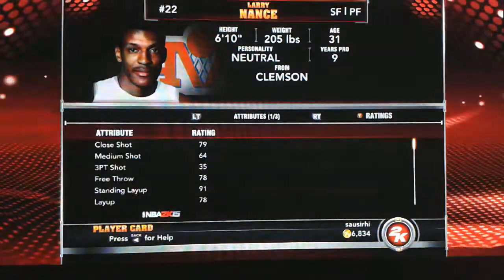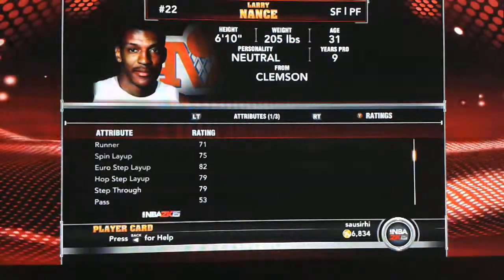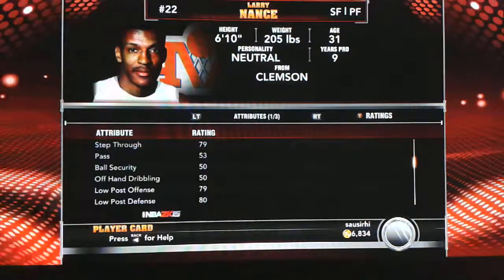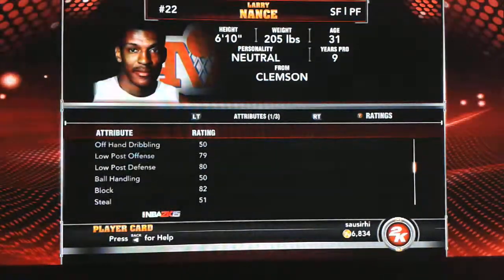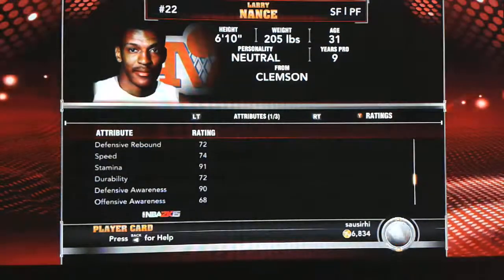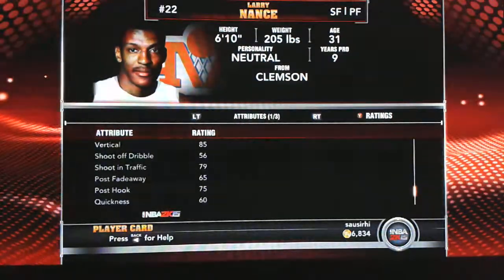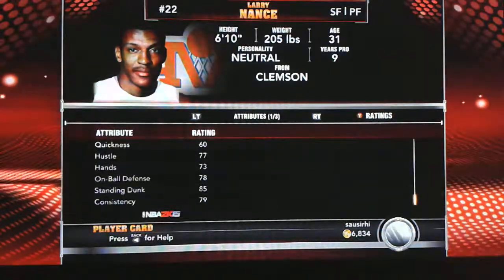Let me look at Larry Nance's stats really quick. Standing layup 91, dunk 95 — so he's a cutter, a slasher. Low post defense 80, block 82. I guess he's okay. Stamina 91 — maybe he'll help out defending. But honestly, not my style.